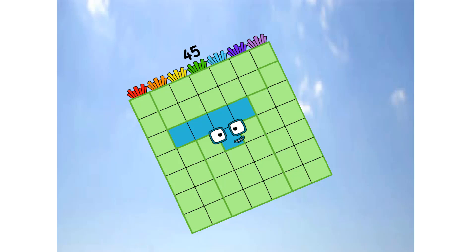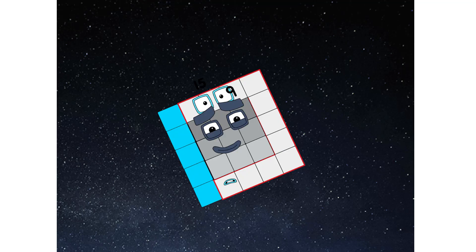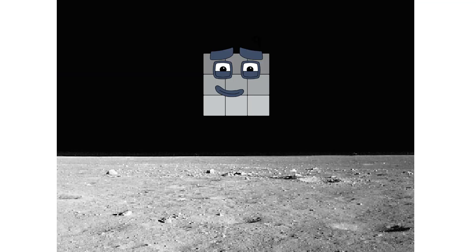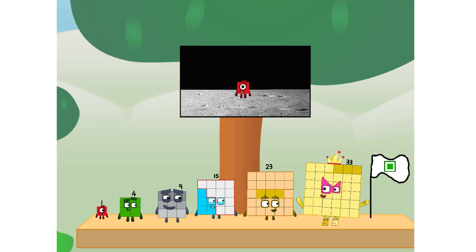Primary launch stage completed. Engaging secondary stage. Ah-ah-choo — we've reached space! Second stage complete. Ah-choo — entering lunar orbit. Launching lunar lander. Ah-choo! We did it! The only thing left now is to plant the square club flag. Numberland, we have a problem — I forgot the flag.